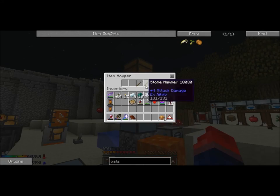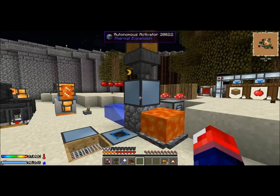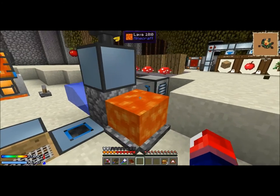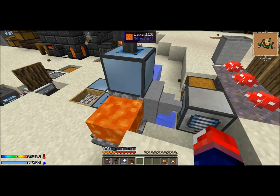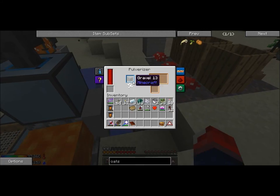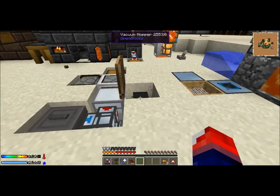Here I have a sifting setup. I have hammers in this autonomous activator — I've previously crafted a ton of extra stone hammers in here, and they are automatically put into these autonomous activators. This is just a vanilla cobble gen. I have omni-directional hoppers that are able to pick up the gravel, because when you use a stone hammer on cobblestone you get gravel. It then goes into the pulverizer and gets pulverized into sand and dust, which I throw inside another autonomous activator to start sifting. I have a vacuum hopper here going into a chest.